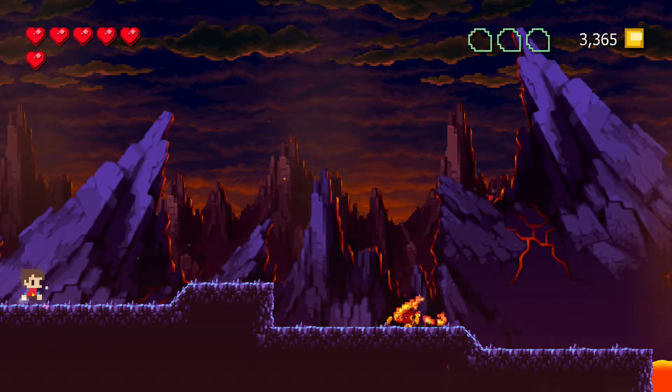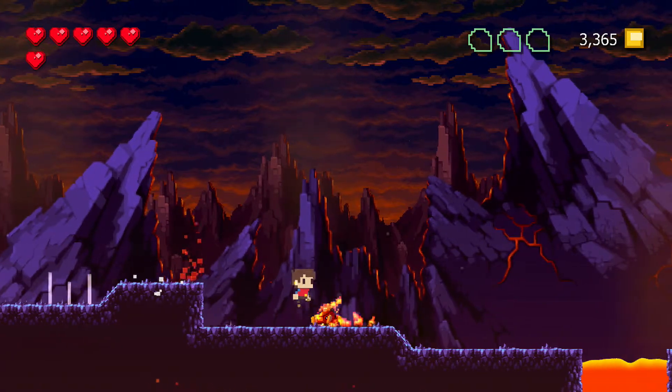Hey, Sangrias here with the Hidden Levels. This is the continuation of Adventures of Pip 100% Perfect Guide. This is level 4-2.